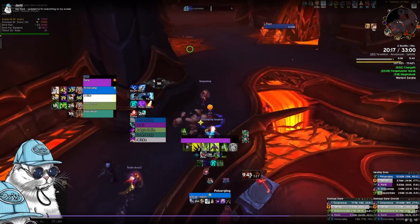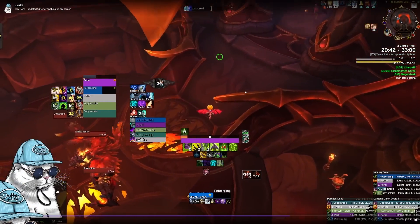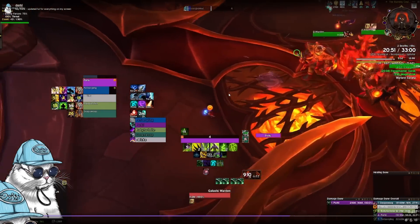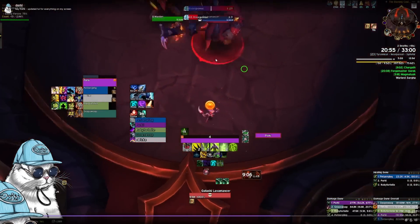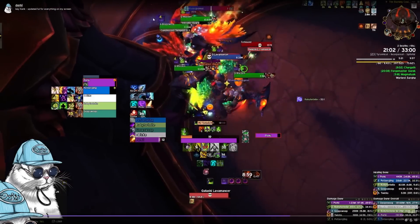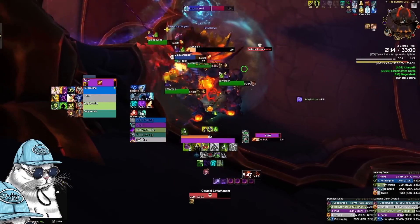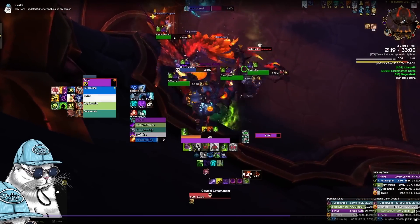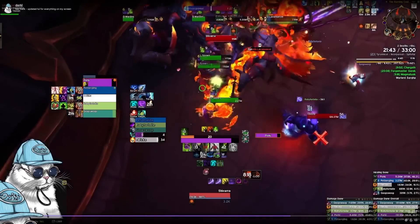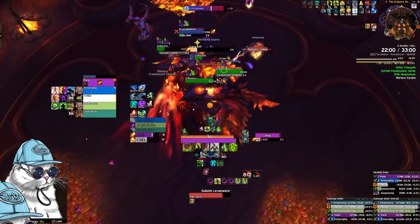After finishing this boss, use another charge of your goulash to get to the middle quickly. If you did everything right you should have plenty of time — as you can see we have 12 minutes on a 23. You can do a double pull here; these mobs only do tank damage except for the Blaze Wing, which is the only group damage mob. Use your externals like Blessing of Sacrifice and Spell Warding on the Tempest Wing cast from the Blaze Wing. Otherwise just kick the Lava Mancer and survive as a tank. This entire area gives massive count, making up for all the count we skipped earlier.